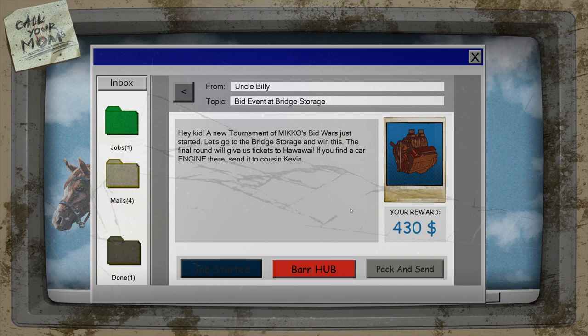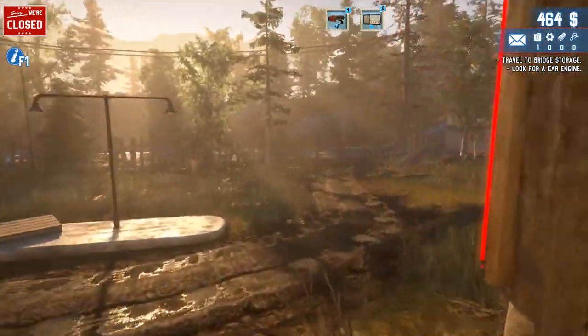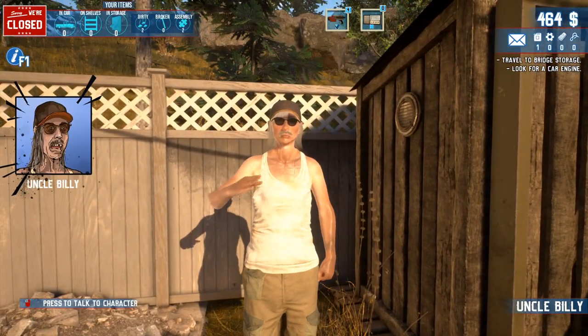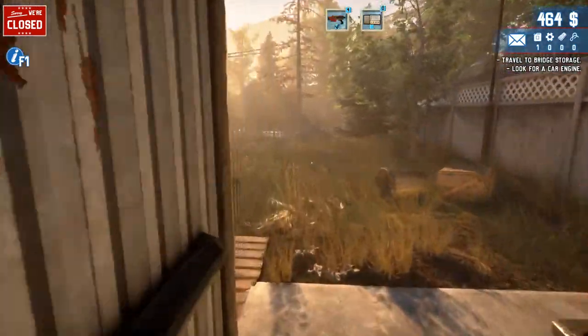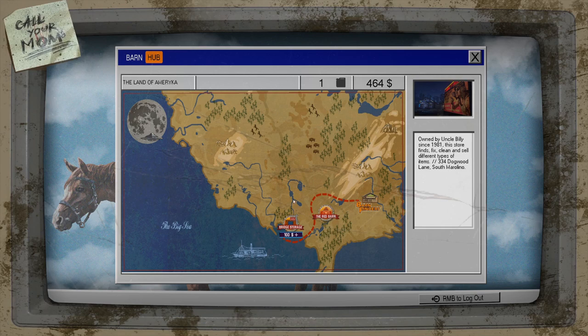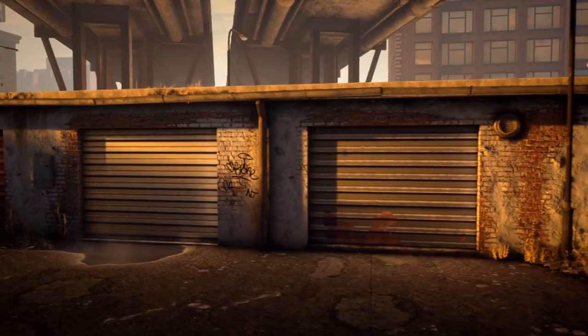The final round of Miko's Bid Wars will give us tickets to Hawaii — I don't know what that means exactly, but we're gonna do it. We're going to Bridge Storage. I'm pretty sure that's done by clicking on the truck — nope, that was a good guess but not the right one. Traveling — I don't remember how to do it. Aha, it was on the computer! I totally forgot. Bridge Storage — a hundred dollars. I need to buy gas. Got two gases, let's do it.